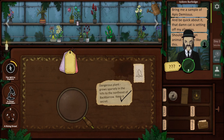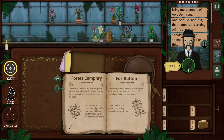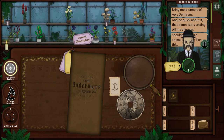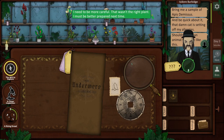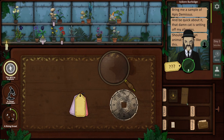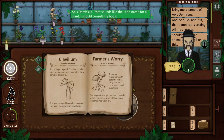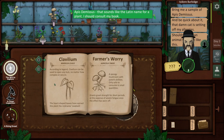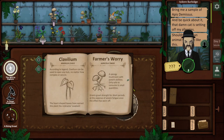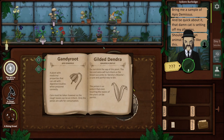We can water the plants, by the way — though I'm not sure; maybe that's a bad thing for certain plants. And sleeping draughts! Let's give this guy a sleeping draught plant — he could use a little bit of chill. 'I need to be more careful. That wasn't the right plant. I must be better prepared next time.' Well, I don't know, dude. Apis Demesis — I don't know about that one. Let's get a hint. 'That sounds like the Latin name for a plant. I should consult my book.' Interesting — so he's giving us the Latin name. We're going to have to go through these. Oh, there it is: Gandyroot.